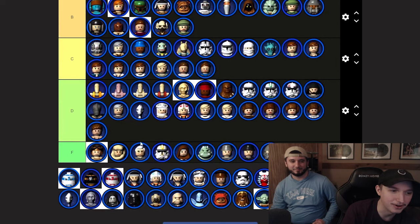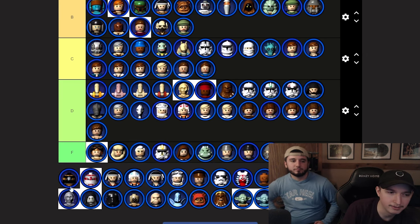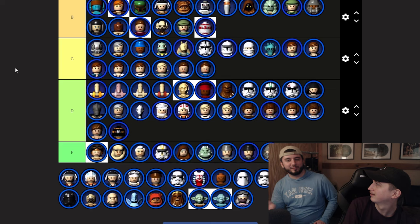R2-D2 — A tier, gotta factor in usefulness. That other one — R5 or something — D tier. R4-P17 actually goes hard in the Kamino level, so B tier. I don't like playing as droids but in that level she's not useless. R4 in that level has aura.